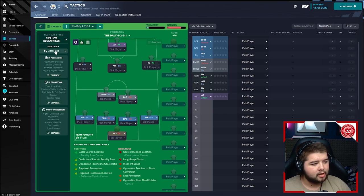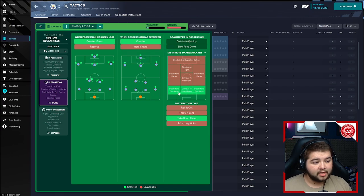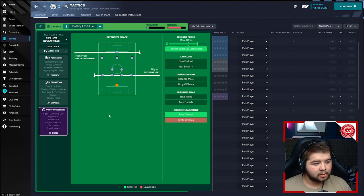Let's break down the tactic. Starting with mentality: if you're playing with a team like Man City, or even a lower league side playing an easier opponent, go attacking. If you want to be more cautious, drop down to positive or even balanced — someone in my chat told me balanced is really good this year and I couldn't agree more. It depends on how confident you are going into each game. In possession: fairly wide, play out of defense, standard directness, slightly higher tempo, run at defense, be more expressive, mixed crosses. In transition: counter-press, counter, distribute to the full-backs and centre-backs, and take short goal kicks.